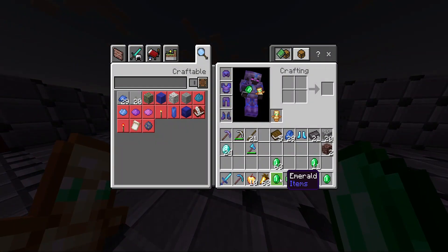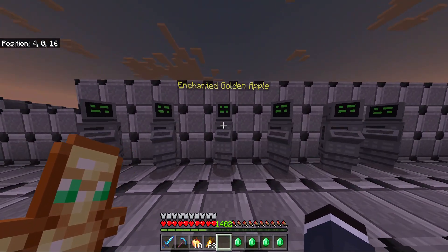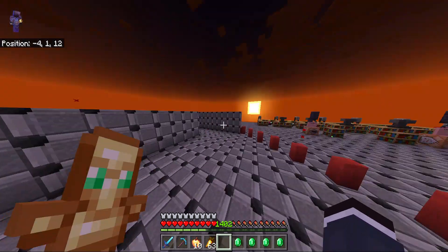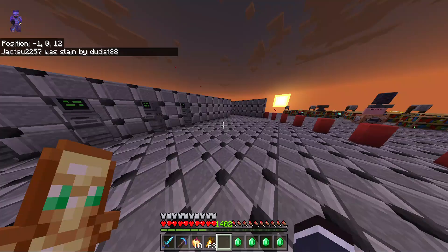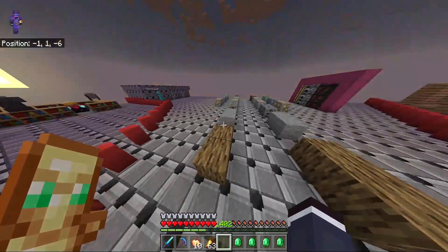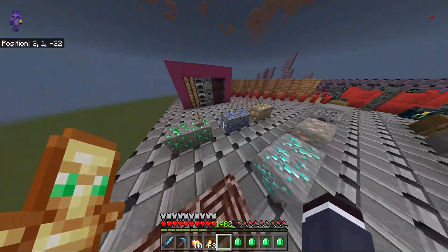And then there's a shop. It's not really done yet, but so far it's got golden carrots, gapples, enchanted gapples, netherite, mythic templates, armor trims, and totems. There's gonna be a lot more coming soon, but right now this is just in beta, so it's not what it's gonna be eventually.